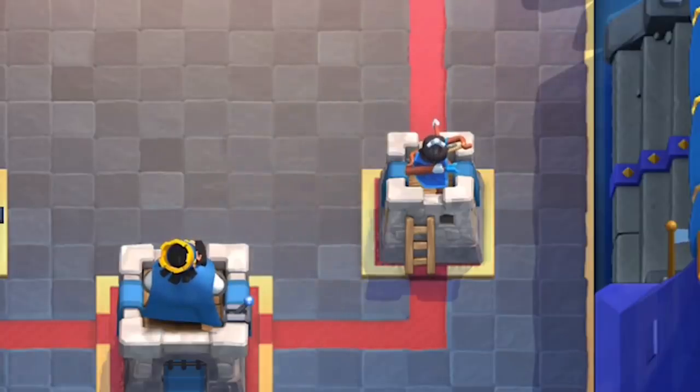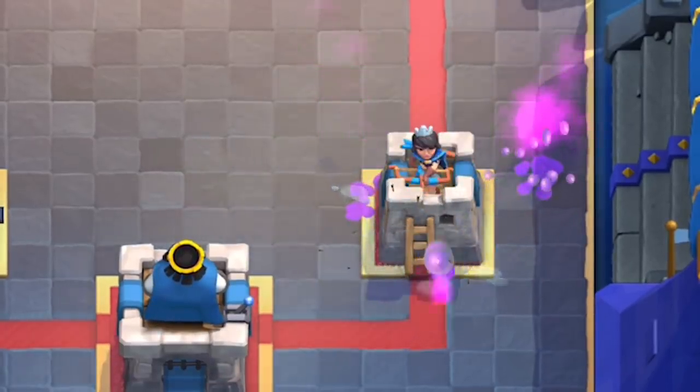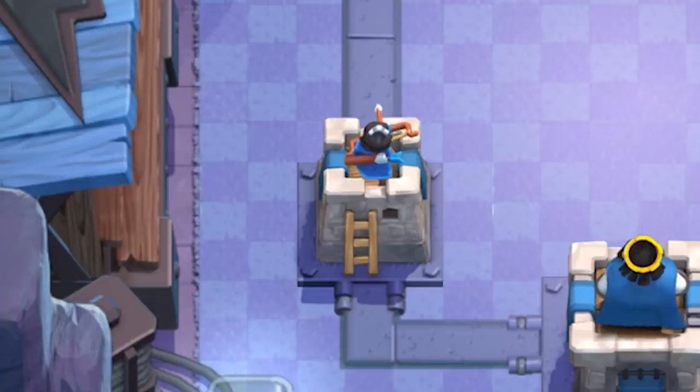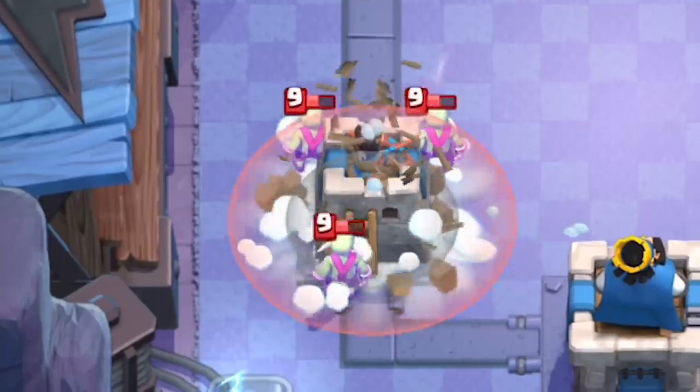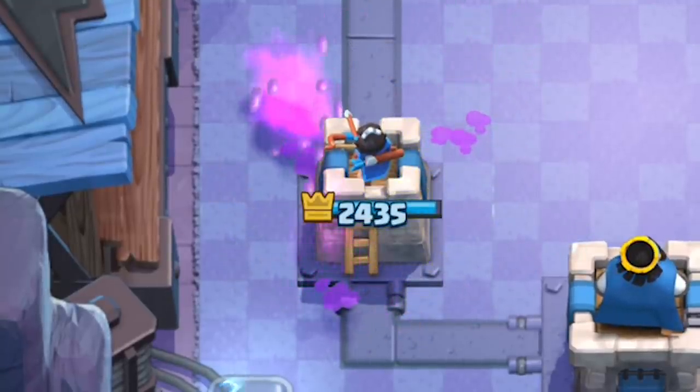Here are some cool and significant interactions. If timed correctly, you can completely stop a Goblin Barrel. That's crazy. However, it's a small window. If you're too early or too late, the Stab Goblins will always get one hit on your tower. This is still not bad for two Elixir.